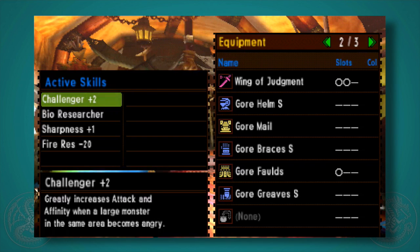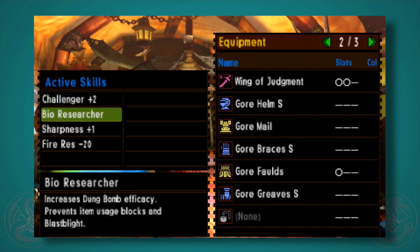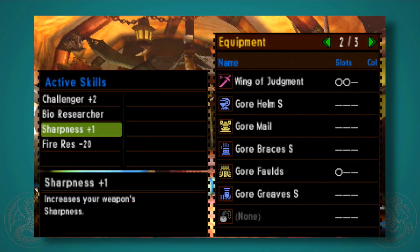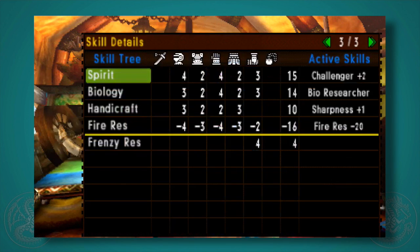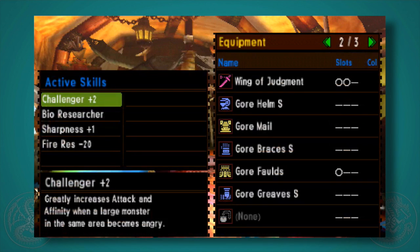It gives you Challenger +2, which although it says 'greatly increases attack,' that's an understatement — when a monster is enraged it actually gives you Attack Up XL and also raises your affinity a little bit. Bio Researcher makes it so you don't get Blast Blight, which is nice. Sharpness +1 is the staple skill to push your weapon that one step further. Even in G rank without Sharpness +1, weapons only have very little purple if any, so it's a great skill.